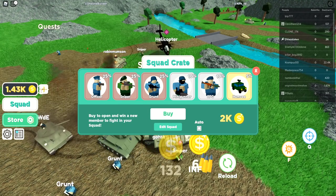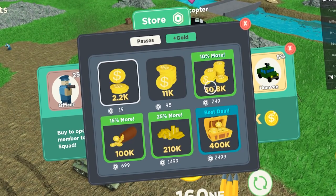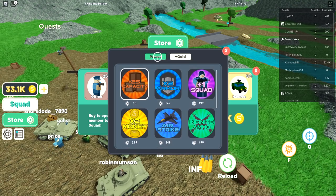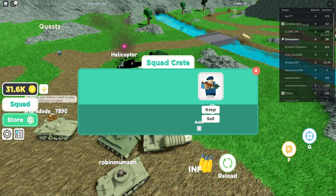We got a sniper, let's equip him. We need to buy some money. The best deal right here is — we're not gonna spend that much, but we can start off with 30,000 because that's the first tier with extras. Let's go buy some of these.